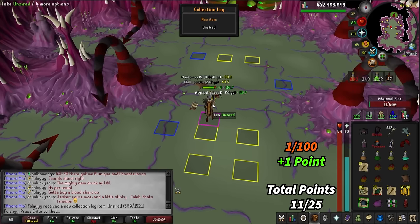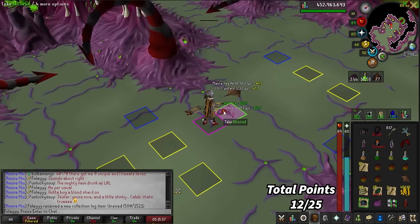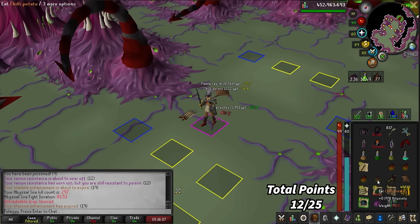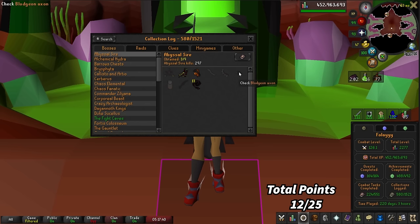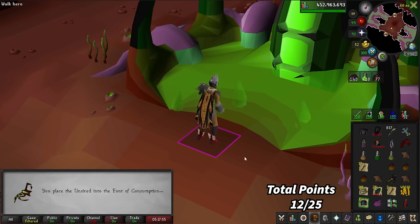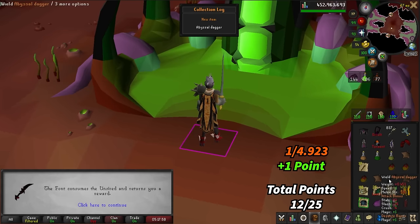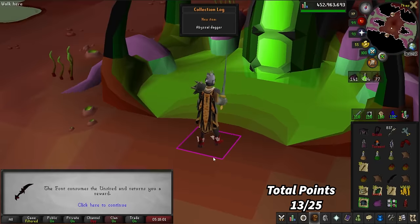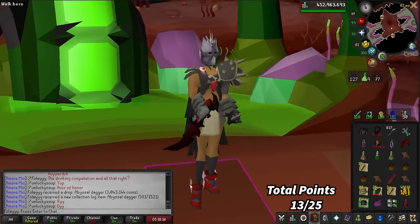Oh my god, we finally got an unsired! It took way too long — 297 kills for one unsired, almost three times the drop rate. Anything but the abyssal head or abyssal whip will be a new collection log slot. We got the Abyssal Dagger! I'm not mad about that — they're worth about three mil and they look sick.